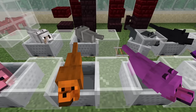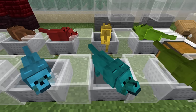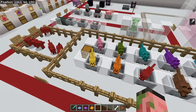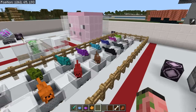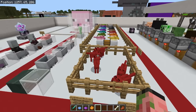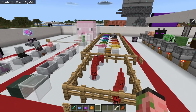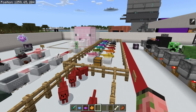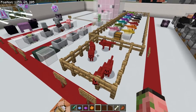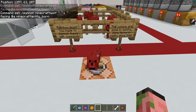Another classic bedrock edition bug was the rainbow dogs bug. This was a command you could run that would summon a baby red dog, and then you could dye it — it was really cool. This bug has actually been removed from bedrock edition, and the only reason you can still see the colors is because I'm using an older texture pack from before this bug was fixed. The world download is also going to include the texture pack. The entity born command still works for summoning in these cute little guys.